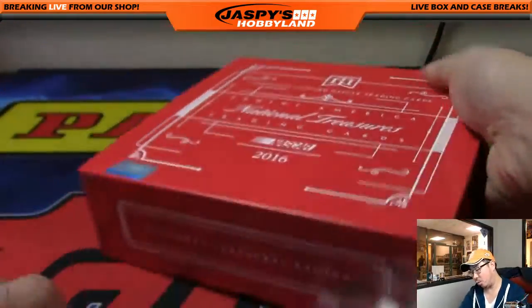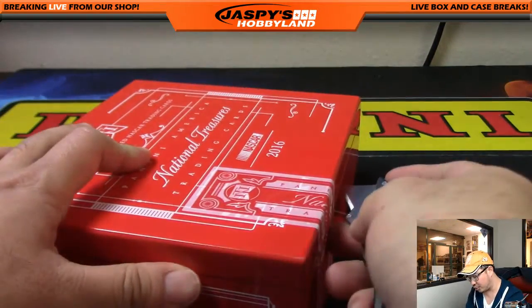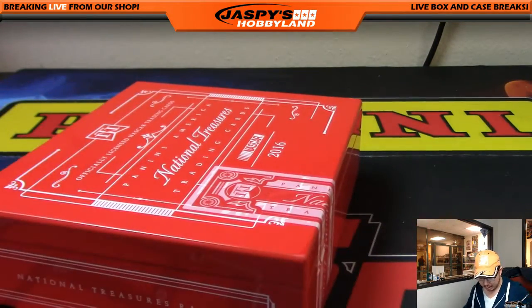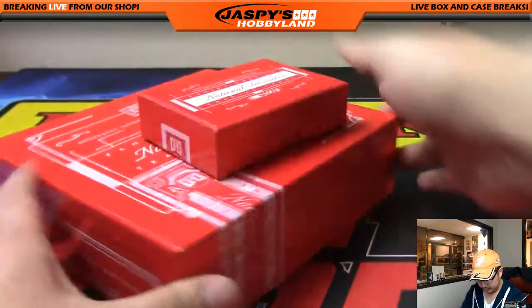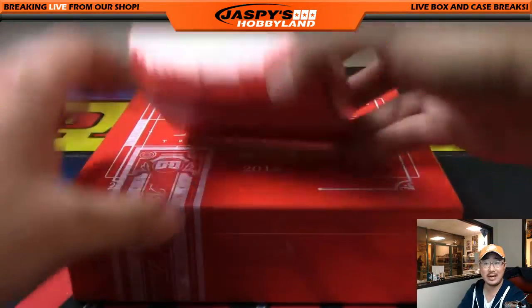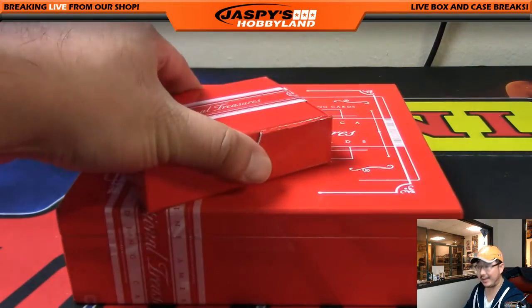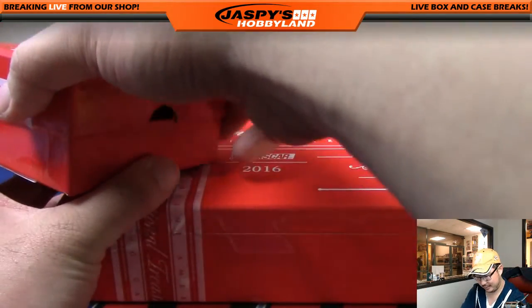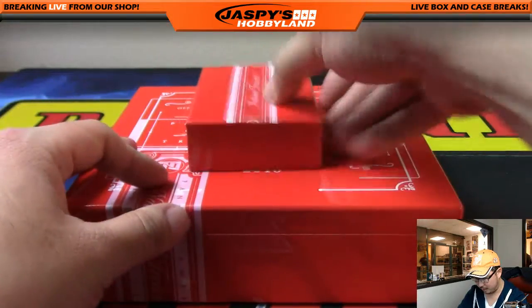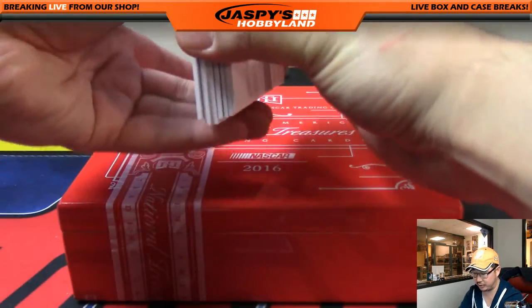Some nice hits have been pulled out of this case — the first box had a one-of-one book, and the second box had a Dale Earnhardt Jr. sheet metal autograph, which is pretty sick. A lot of great value in NASCAR, ladies and gentlemen. 20 bucks gets you four numbers — if you hit, you're happy; if you don't, it was only 20 bucks. It's a smaller box — there's a redemption on the bottom, which automatically goes to spot number 100.